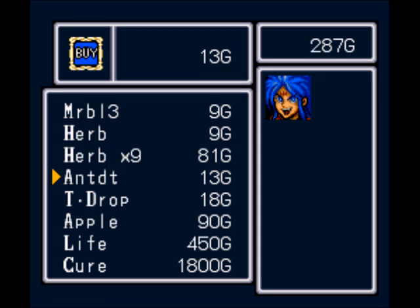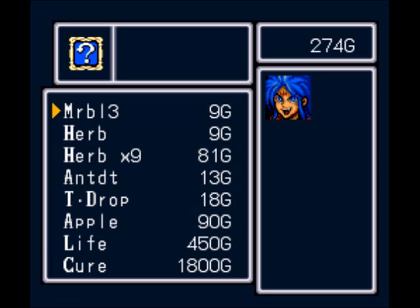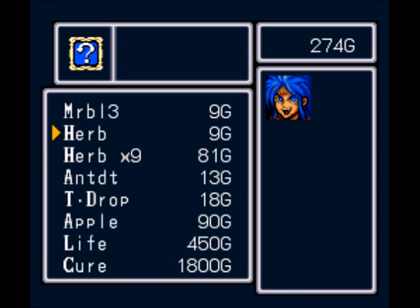One thing about Breath of Fire is that a lot of the items have silly abbreviations because of text limitations. We got an item called Marble 3, which is actually pretty nice — it eliminates all random battles, whether it's on the world map, in the dungeon, whether they're a lot stronger than you or not, unlike the Dragon Quest games. So it's a really nice item to have. I'm not going to use it right now, but you can if you want.